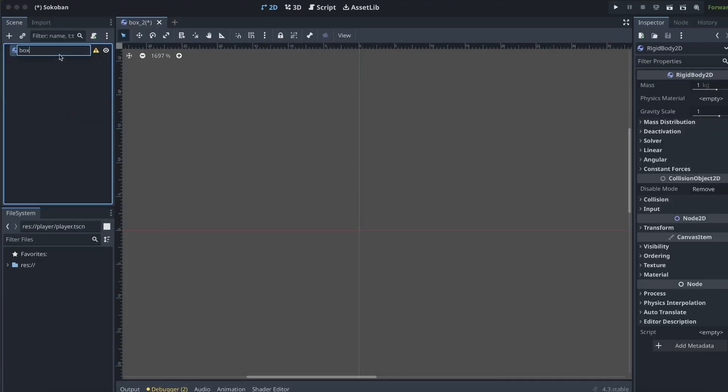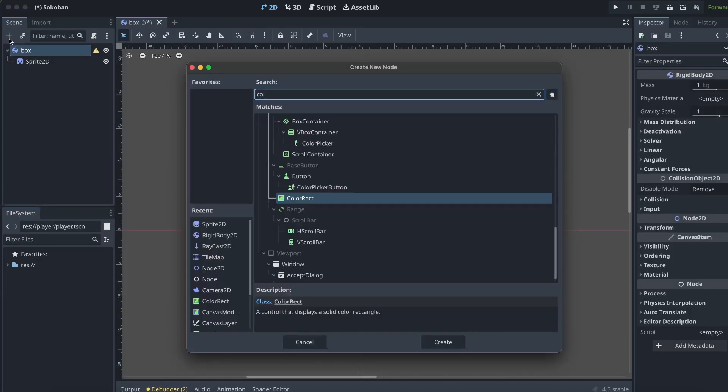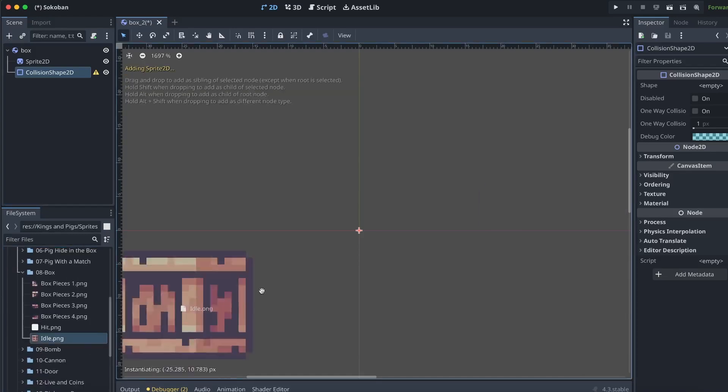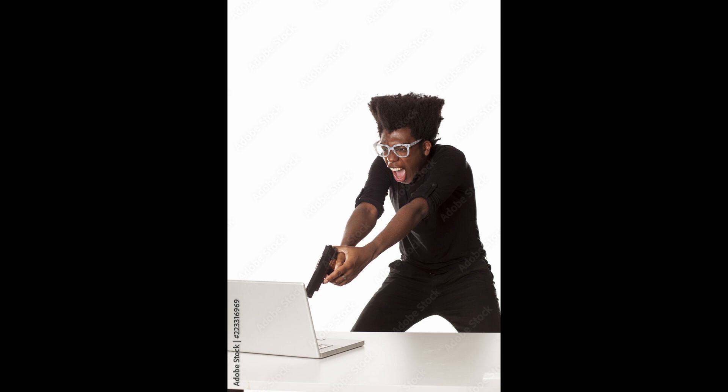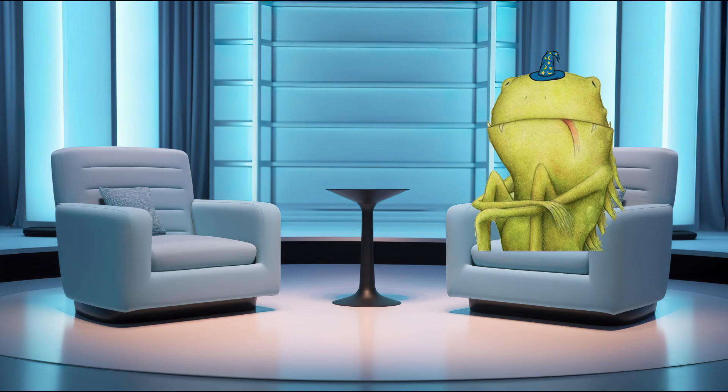After getting the player moving around, I created a new scene for the box that the player would be pushing around. At first, I thought it would be a wonderful idea to use RigidBody2Ds. Spoiler alert — it was not. After hours and hours of trial and error, I had to take a long break because I could not figure out how to get it to work the way I wanted. The box would just phase right through the player, or it would float away, and overall it didn't behave the way I wanted it to. It was a really frustrating process messing around with the rigid body properties and making very little progress.